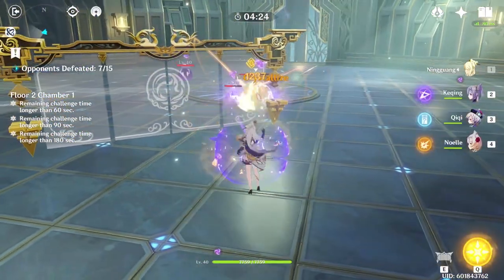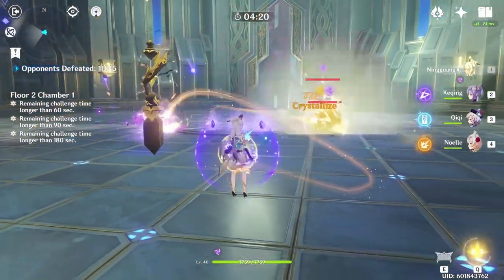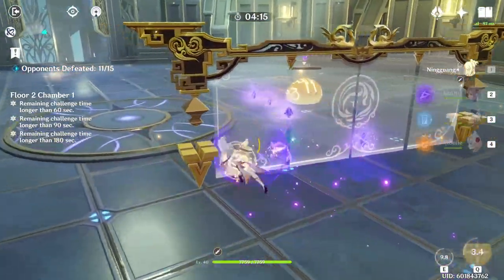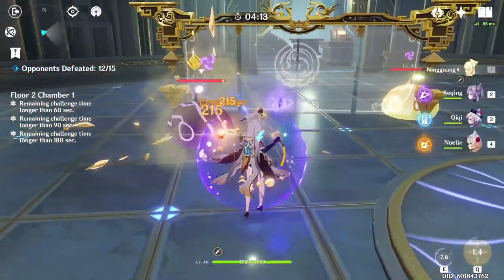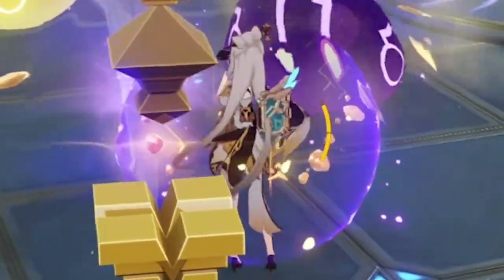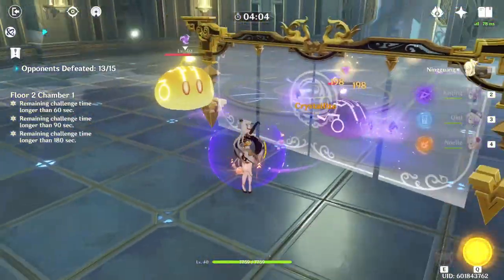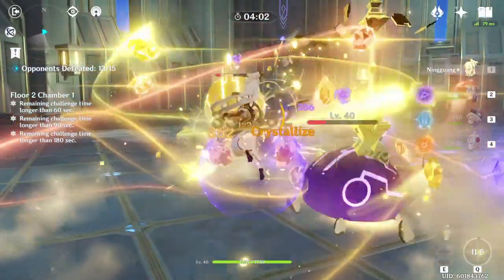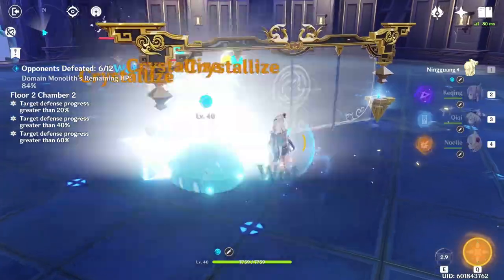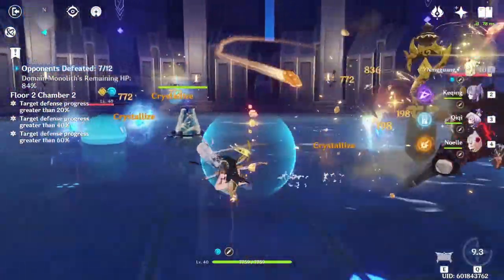Her burst skill shoots aimbot rocks at enemies, works just like how Ruin Guard missiles work. When using this burst with a Jade screen on the field, you get extra projectiles. To maximize Ningguang, you want to stack what is called a Star Jade. You get one of these jades every time you auto-attack an enemy, and you can stack three of them. When you have stacks and use your charge attack, it consumes no stamina and the Jade will deal extra damage. When you use your burst skill, these jades will also be added into the sea of projectiles you shoot at enemies.